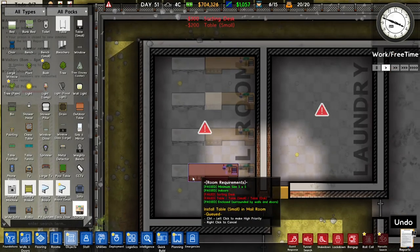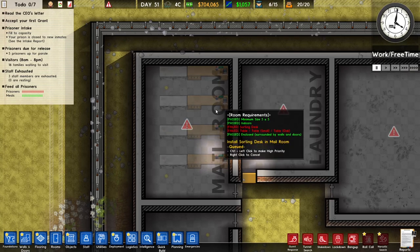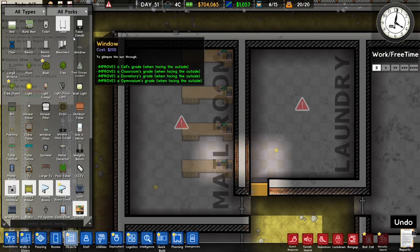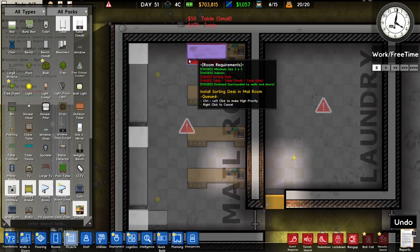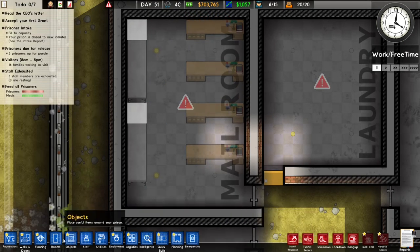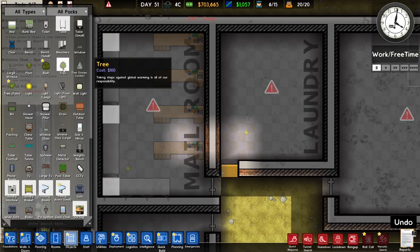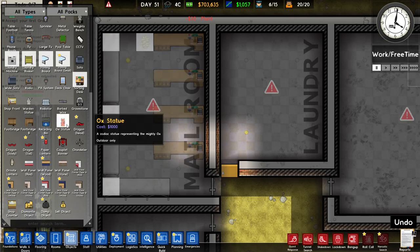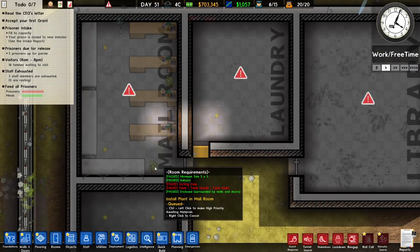For the mail room, I looked it up: every prisoner needs a sorting desk to sort mail on, and regular tables are used to place unsorted mail. I'm putting down two big tables instead of a bunch of small ones. To make it a little prettier, I'm adding a plant, a fan, a radio, and two plants. That's good enough.